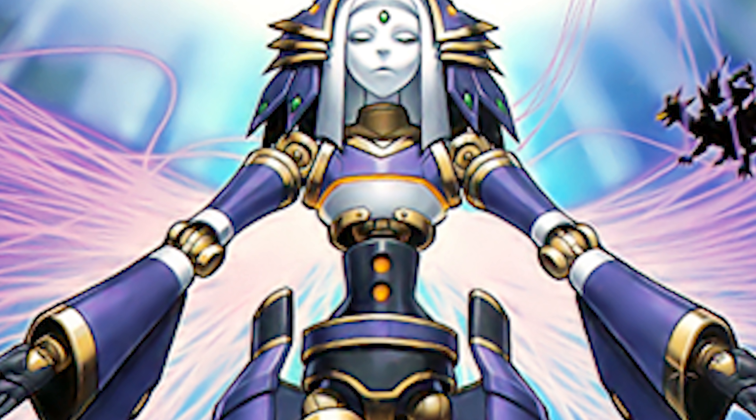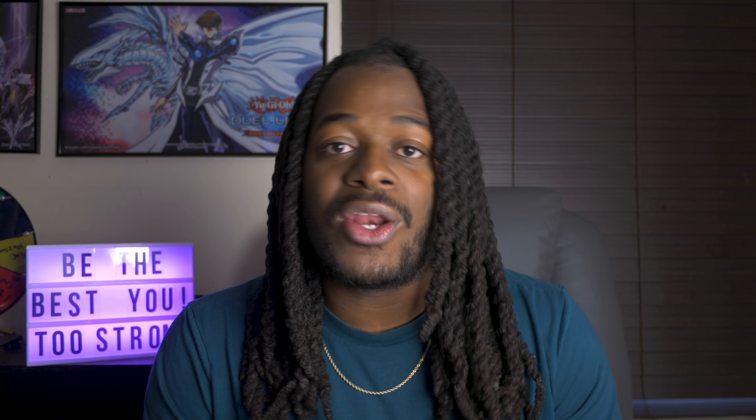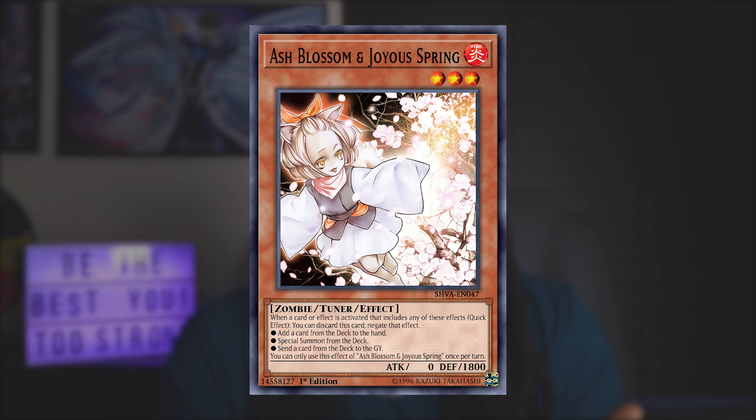The first strategy I want to talk about is Shaddoll — a well-known strategy and a sleeper deck this format, though not so sleeper since everybody knows how strong it is. Being able to special summon powerful monsters like El Shaddoll Winda at will, preventing players from special summoning, and being able to pop off on your opponent's turn through Shaddoll Schism — this deck is typically blended with the Invoked strategy. What I've seen a lot of players do is interact with Magical Meltdown using cards like Ash Blossom and Joyous Spring to try to negate it.